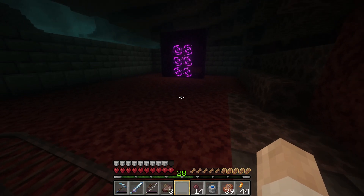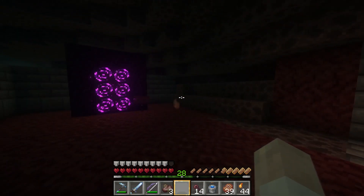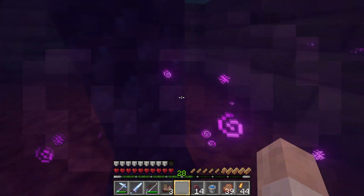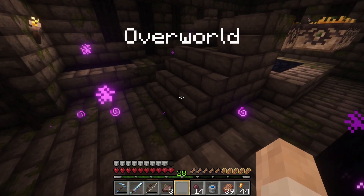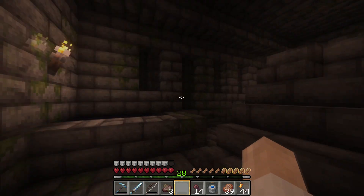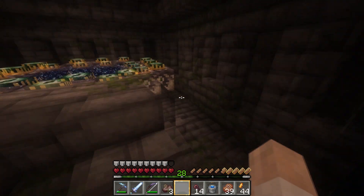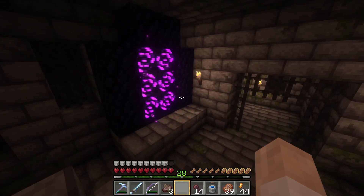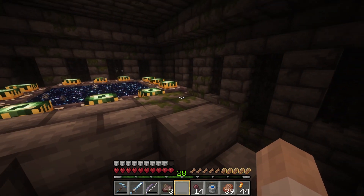This is the stronghold — the minecart pops out right here in this room, which I'm also going to remodel to make look nicer. The portal's ready. I'm not exactly ready, but I'm going to fight the dragon with you guys — get geared up and make the cut, and then we're going to fight him.